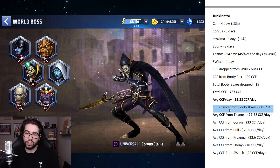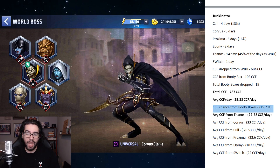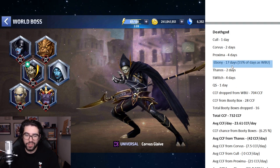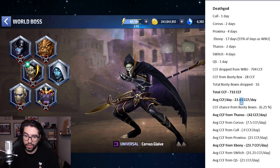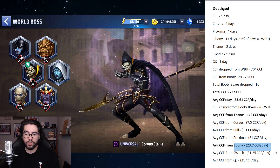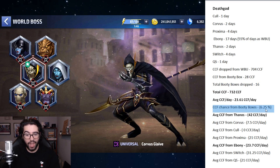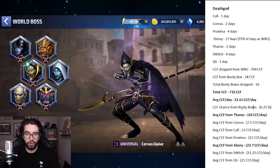You can see Thanos over 22, Corvus over 30, and the others pretty much in line. Last, Death God focused most of his days on Ebony and got a total of 732 CCF, averaging 23 CCF per day, 42 from Thanos with just two days played, and 23 on average from Ebony. He had 16 booty boxes — the lowest, but still very close to 18 — with about 6.5% CCF chance from booty boxes.